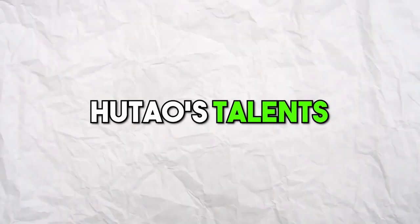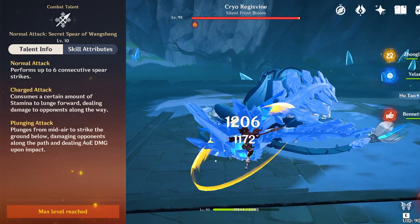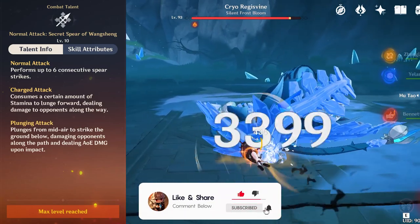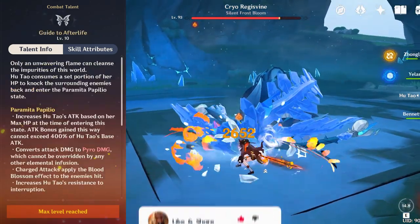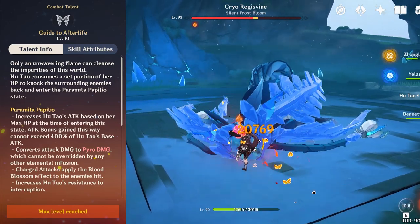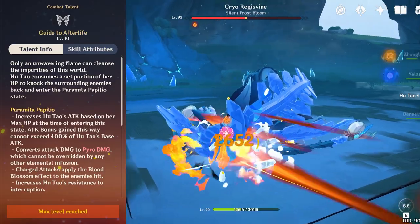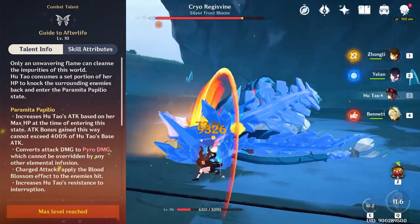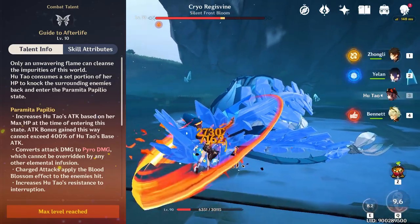Hootau's talents are an important component of building her. The first talent I recommend upgrading is her normal attack. The majority of Hootau's damage comes from a charge attack that can do massive amounts of damage when used with her elemental skill, Guide to Afterlife. This skill allows Hootau to enter the Papilio state, where her max HP is converted to attack, increasing her damage output significantly. It also infuses her basic and charge attacks with pyro, which cannot be overridden by other elemental infusions.